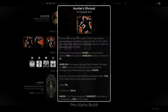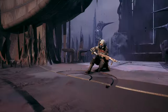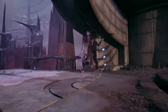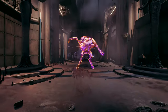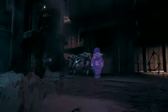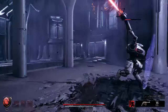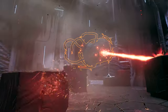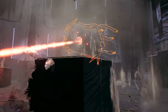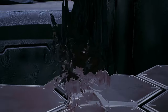Their third skill, Hunter's Shroud, makes the Hunter a nearly untouchable killing machine. They instantly slip into the shadows, making it easier to avoid damage while moving. Their next attack, Drop Shroud, marks enemies within close range and grants a strong range and melee damage buff. If the Hunter doesn't attack for a short duration, they instantly reshroud.